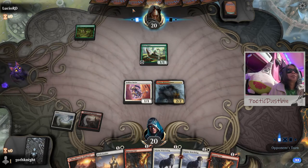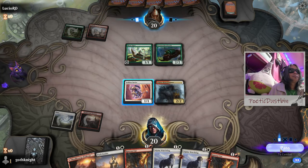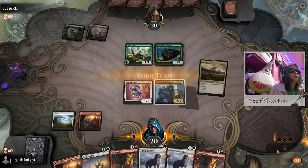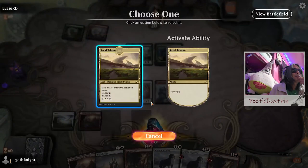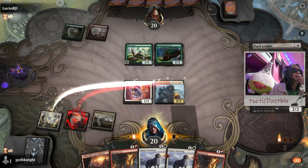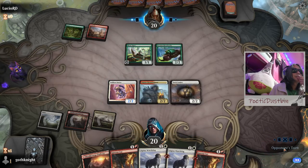Let me take this — Horn Beetle. Awesome. We have Savai Triome. Let's put this down first. Do we do the Pack Leader? Yeah, let's do the Pack Leader — we can protect it anyway. We don't have to attack right now, we'll attack later.